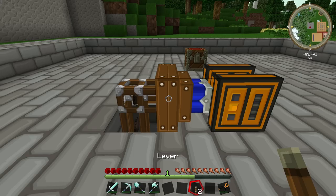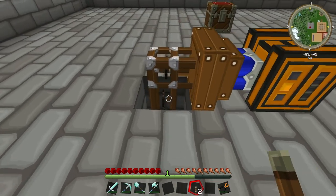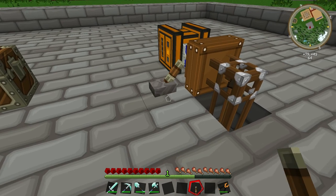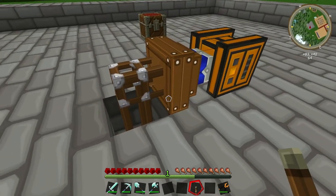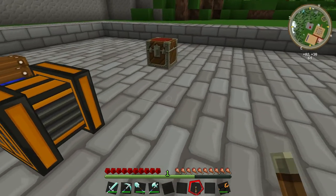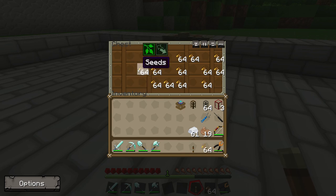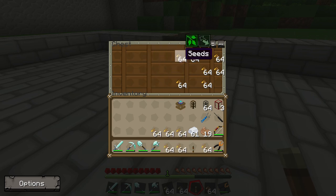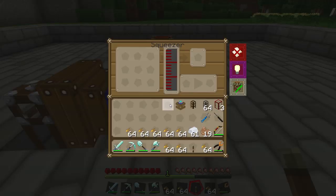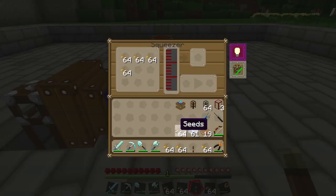We're going to need a lever to turn this engine on and off. Let's pop it around the back so it's out of the way. There we have our lever for our engine. You can see it's still getting peat going in — it's nearly full and still more peat arriving. Fantastic. Let's go and get our seeds out of the chest. It can hold quite a few, but I'm not going to take them all out for now. Let's pop those seeds into the Squeezer.